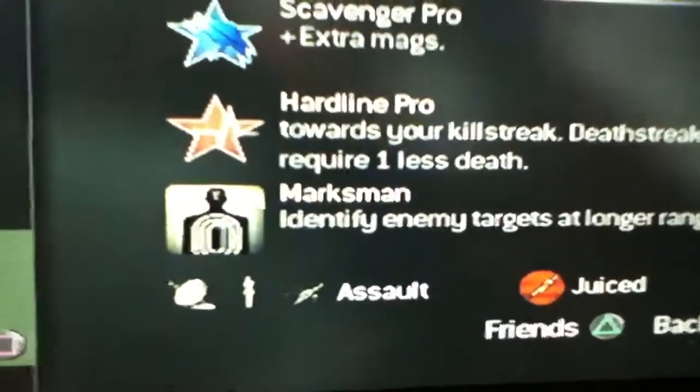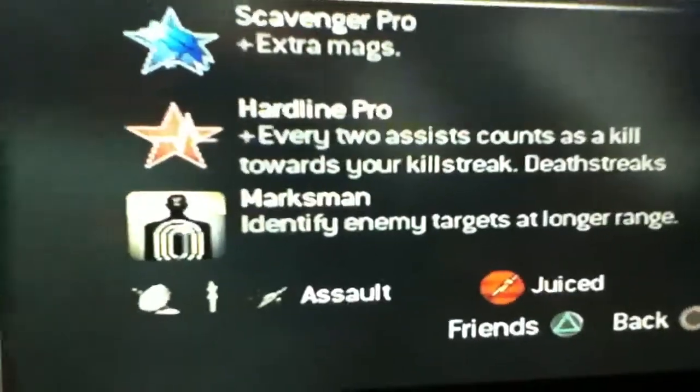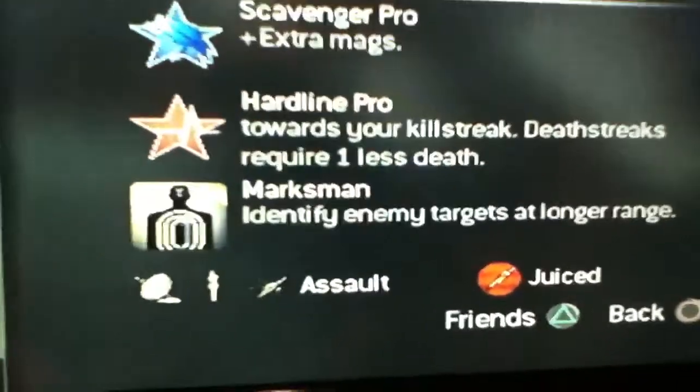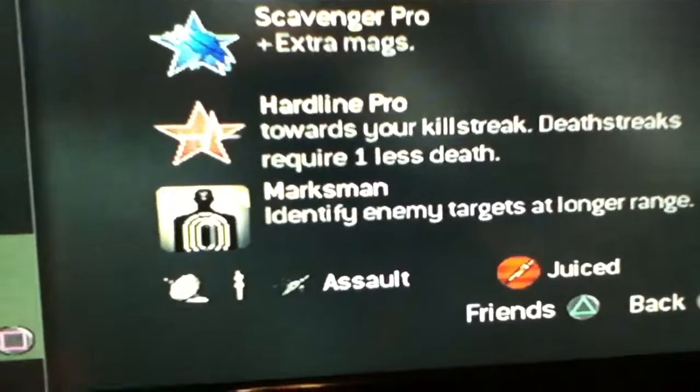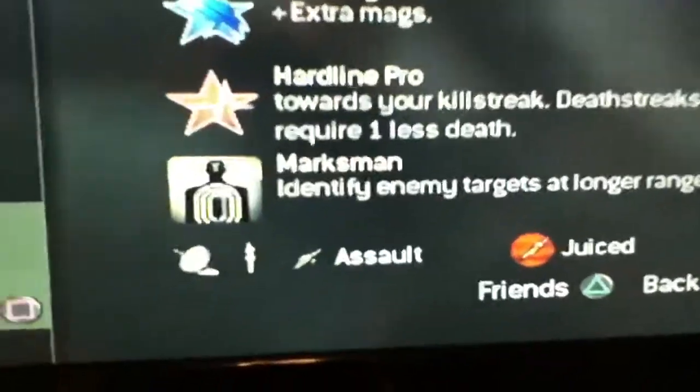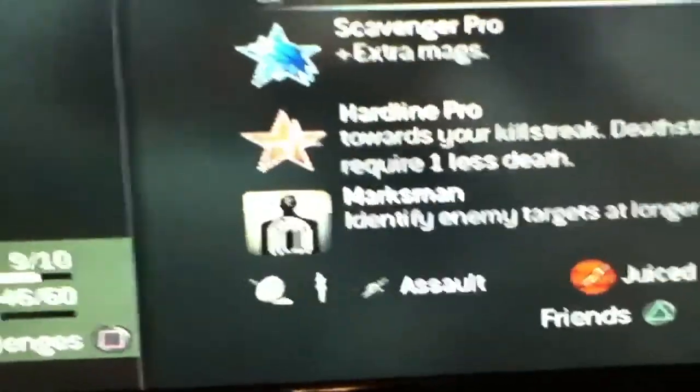And marksman — because it is a very good gun and since it is an assault rifle class it has a longer range than most guns, that's why I use Marksman. Marksman Pro just lets you hold your breath longer, so it doesn't matter much if you don't have pro. Of course, I recommend getting all perks pro because it just makes them better.